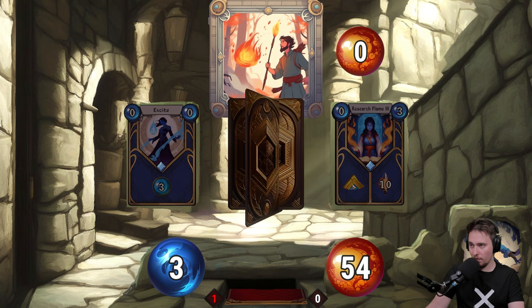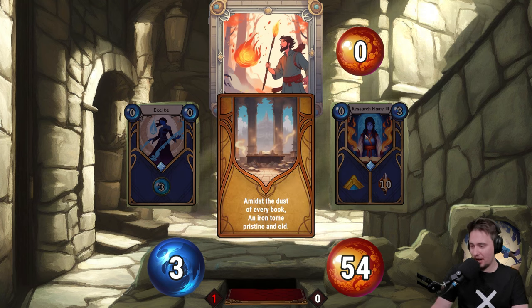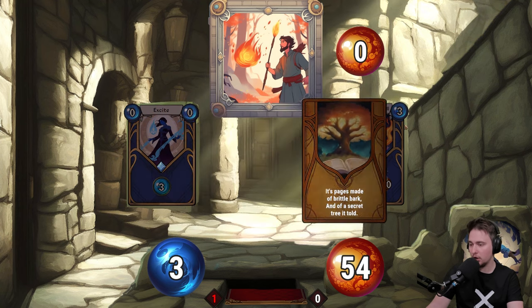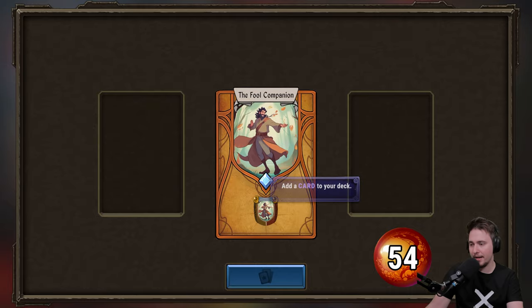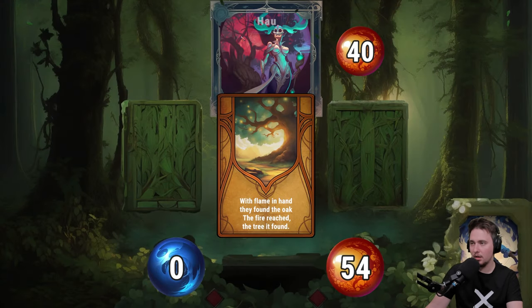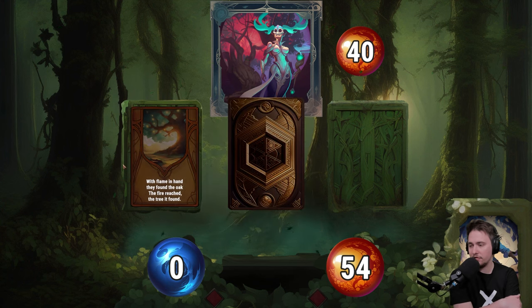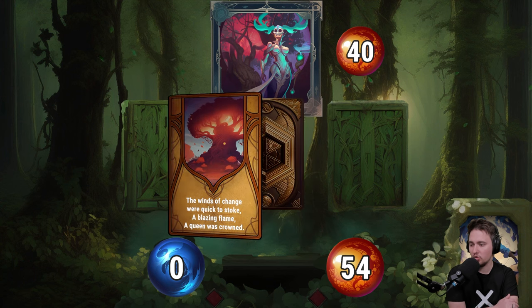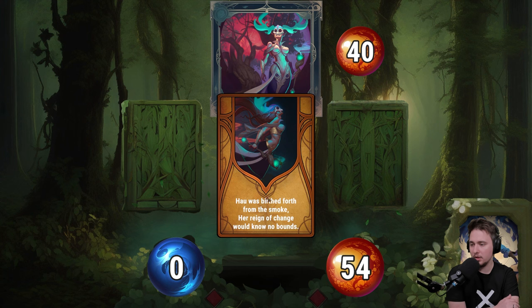Oh god, I'm waiting for that attack card — here it is, just kill it! Okay, first one is down. We get a companion card added to our deck and are going into the second battle. With a flame in hand they woke the fire, the winds of change were quick to stoke a blazing flame, a queen was crowned.